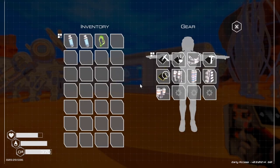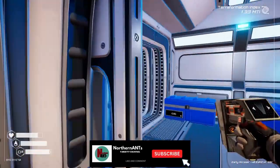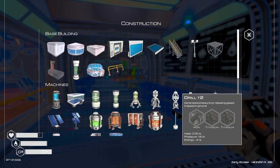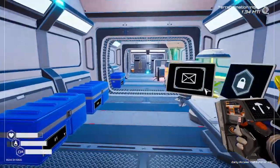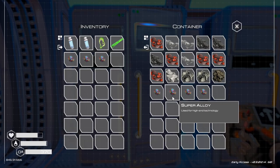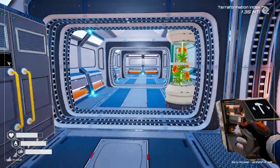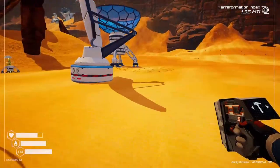I want to build another nuclear power station. Let's take a look and see what we need to do that, because that gets us a lot of power. We need uranium rods, one of those, and we need three super alloy, and we need two water, which I should have just grabbed when I was there.